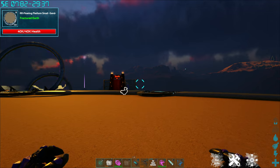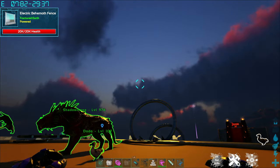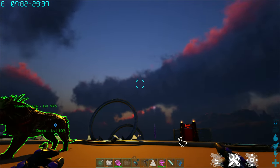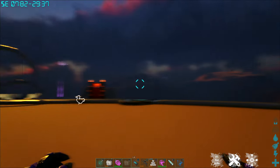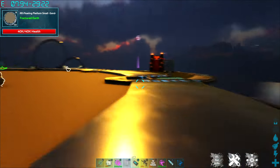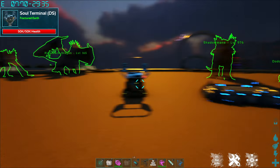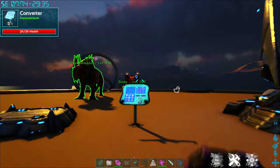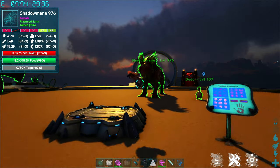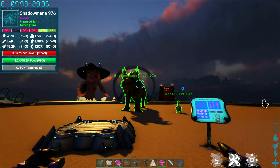The other handy feature is if you look up in the top left hand corner of my screen, the Awesome Spyglass gives you permanent GPS coordinates so that wherever you go on the ARK, you always know where you are without having to pull out a separate device and try to read the coordinates. This makes it much easier to find your way around and be able to tell other people how to find you. Awesome Spyglass — definitely one of the most useful tools here on Fractured Earth.